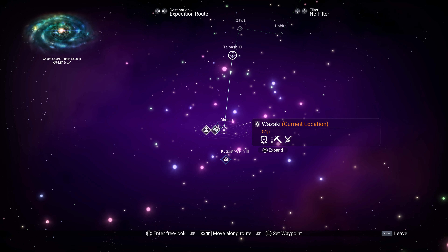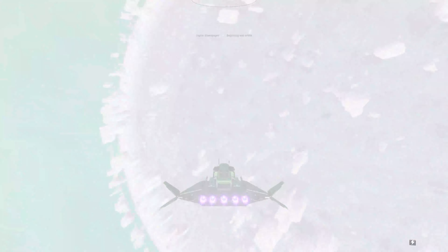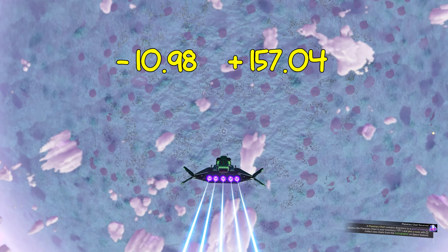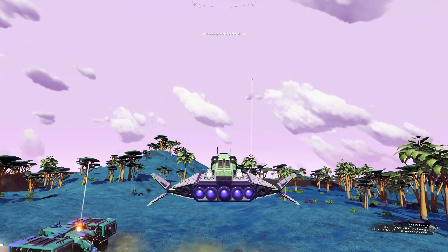called Tainash 11, and make your way to the small blue moon called Cytosia L8. Once you're there, head to the following coordinates: minus 10.98, plus 157.04. Here you'll find a lovely crashed hauler called the Aegis of Dreams.